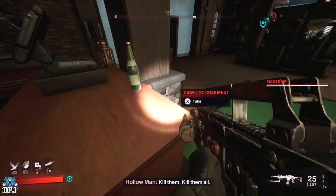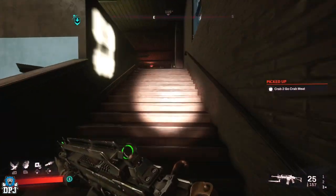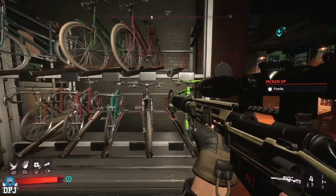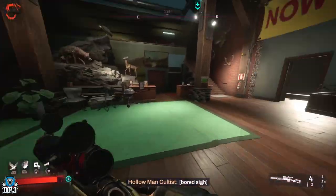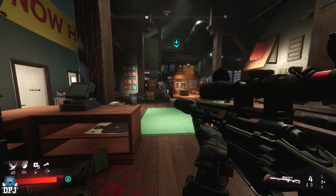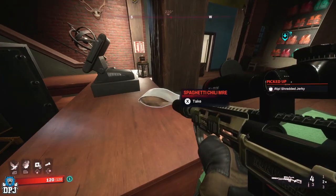If the legendary isn't one you want, all you gotta do is go to your settings, come down to quit, and quit to main menu. Upon doing this it resets the loot that's here, so when you come back there's a chance it will be a different weapon. All you gotta do is keep doing this until you get the one weapon you want. I've mainly seen shotguns here, but you could get anything else I suppose.